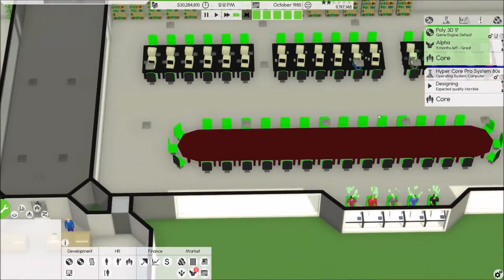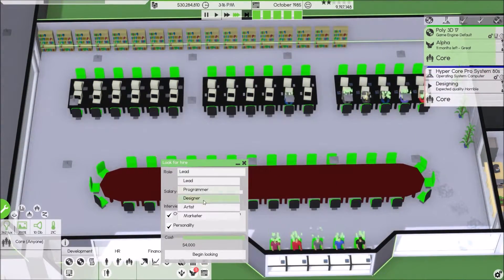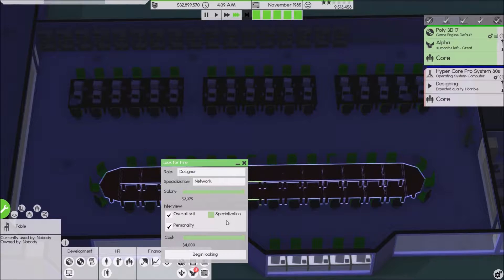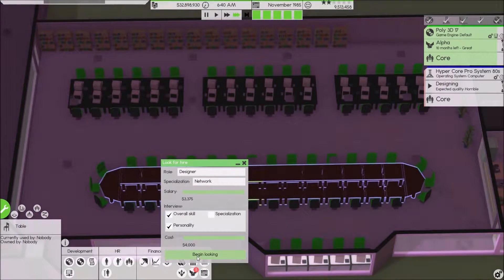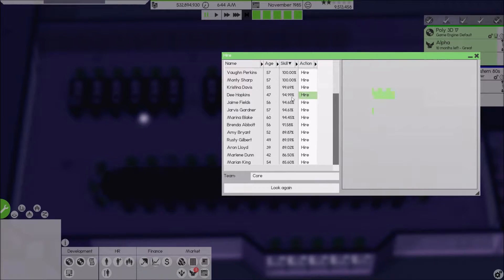Overall skills — let's look for a designer with networking. Begin looking — oh my gosh, there's a 100! And a 99 — I gotta hire that person. Good, good compatibility.